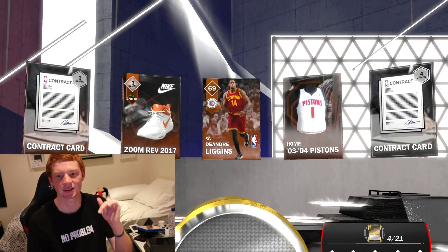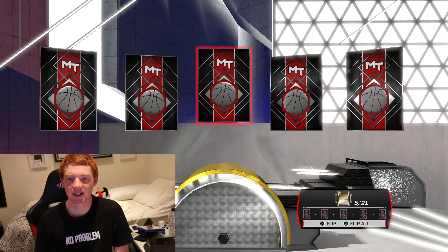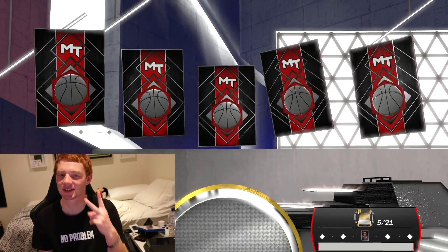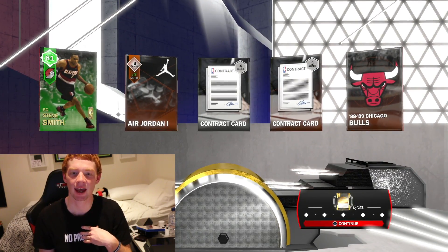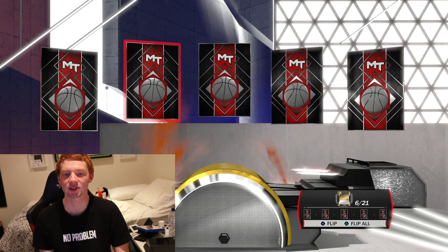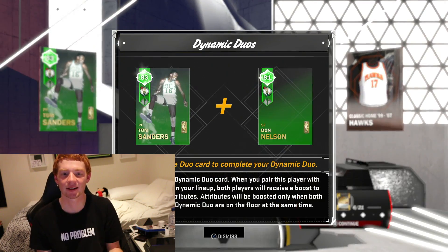It's almost 3 AM but I still have to grind these videos out for you guys. DeAndre Liggins is not who we want. The sixth pack in this box and I'm hoping we can get some fire. We get our second emerald — let's hope it's Steve Smith, Portland Trail Blazers, my favorite team. Let's go! We've still got like 15 packs to go.